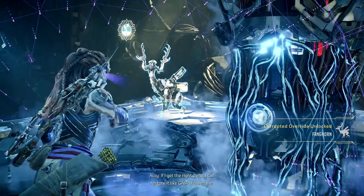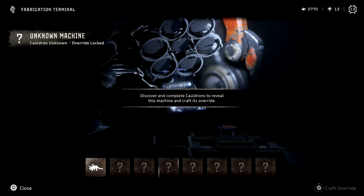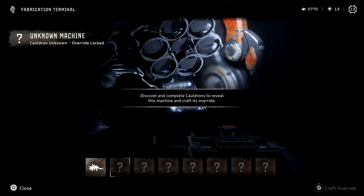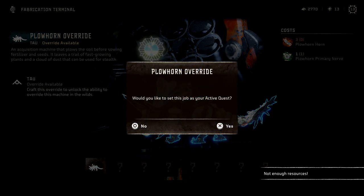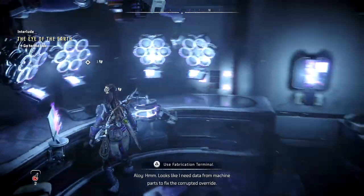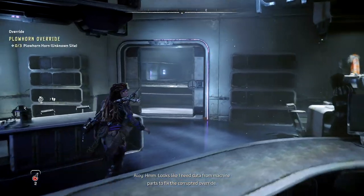This will actually be the second cauldron you should take on — after the story makes you do the first one. So don't try doing any of the cauldrons until you've completed the very first story one. That story one gives you some information about how to unlock ploughhorns and others, and it's pretty much after the first stages of going into the west itself that you'll unlock this.